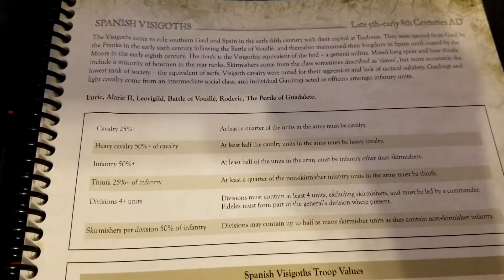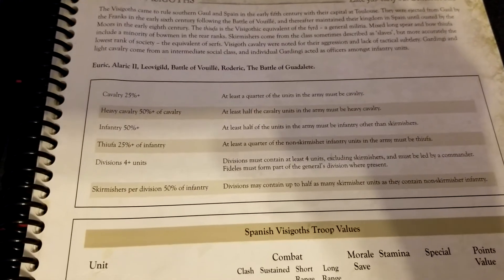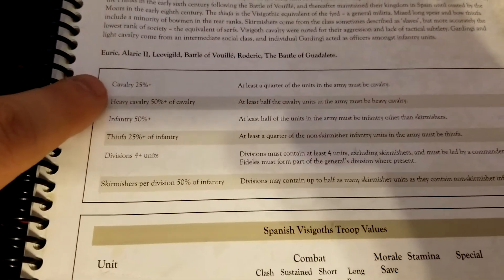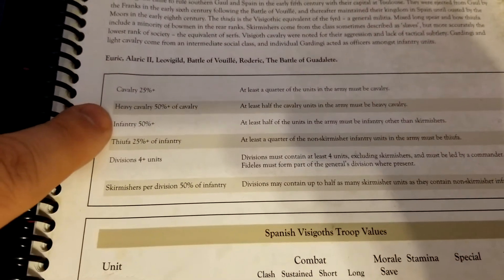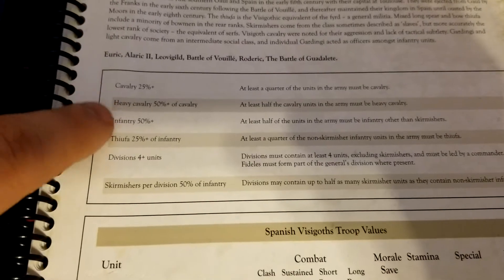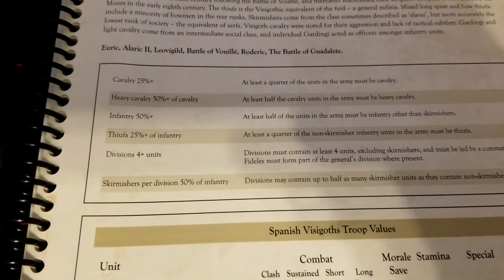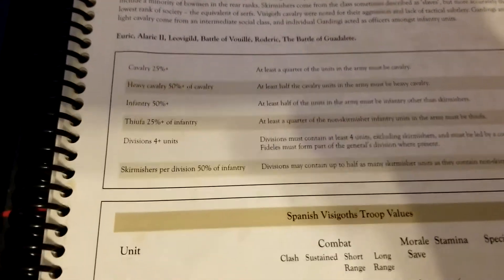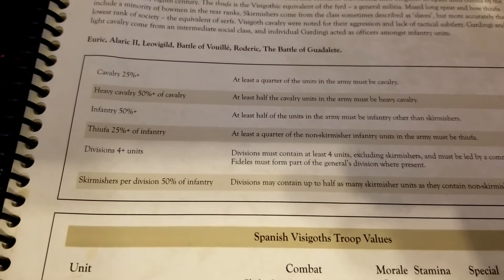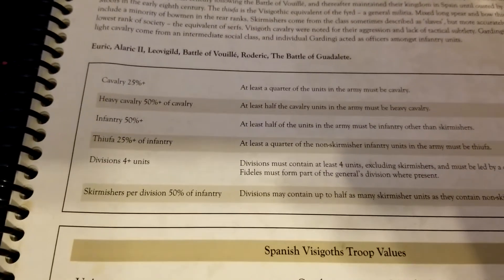One of the interesting things about this list is the different categories you have to build to. We have plenty of infantry and cavalry overall, but the restrictions are what make this list interesting. Cavalry has to be 25 percent or more of the list, and infantry has to be 50 percent or more — so at minimum a 75/25 split. Each of those also has a sub-requirement: heavy cavalry must be at least half of the cavalry, and the Thufa (basically militia) must be 25 percent or more of the infantry.